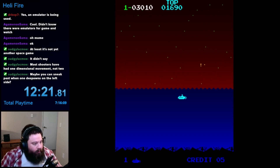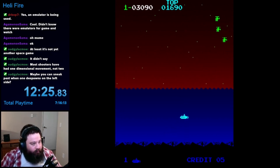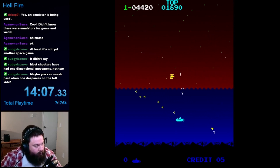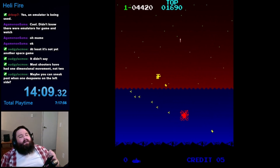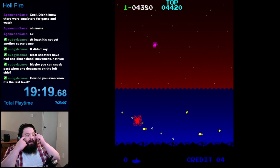My third attempt went a lot better and I managed to beat level 2. Still no island girl, though — does she even exist? Surely she'd show up after level 3, right? Unfortunately, I wasn't able to beat level 3 on that run and died once again during the last wave. My fourth run made it to level 3 as well, but I didn't even get past the third wave this time.